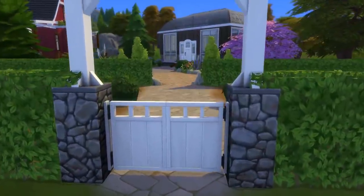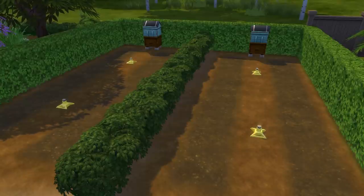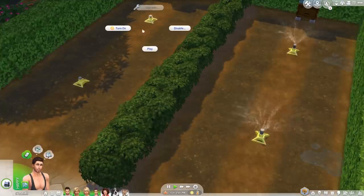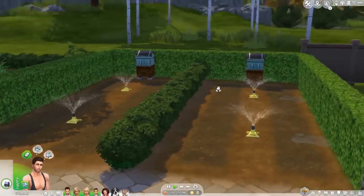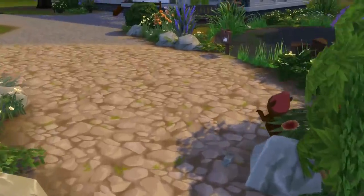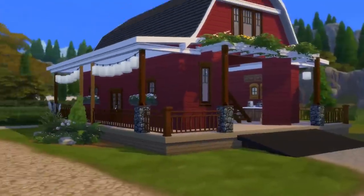Let me show you guys the garden. This is an area where you can plant flowers or whatever — I decided to leave it empty for you guys to decide. You can definitely turn on the water like so — looks really nice. We also have some beehives on either side which your sims can tend to and harvest honey. Then we have a little fishing pond — this is functional, I did test it out. And then here we have the greenhouse and the barn.